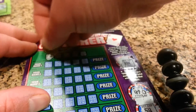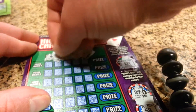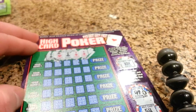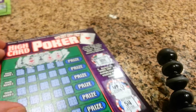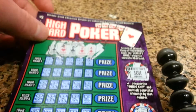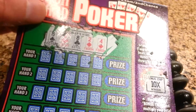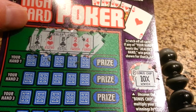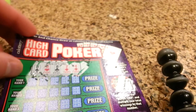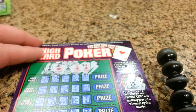Dealer's hand. Okay, so the dealer has: 8, 8, 8, 2, and a 4. I believe that's three of a kind, but as I said before, I'm trying to figure out all the names.